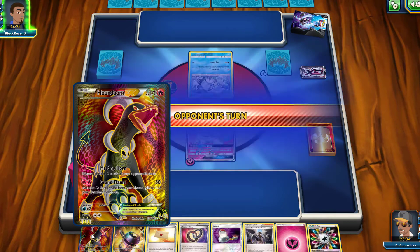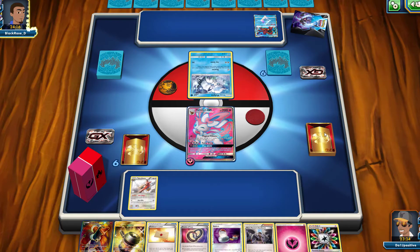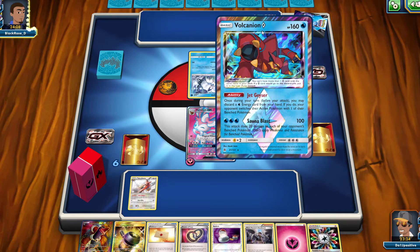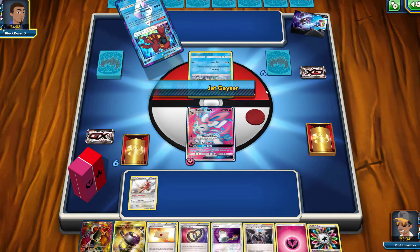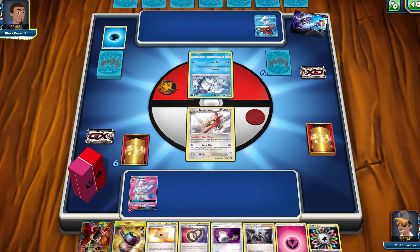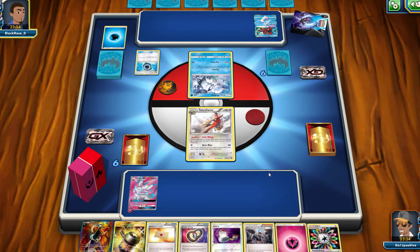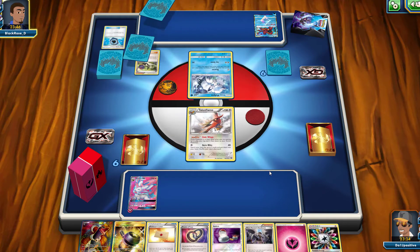It's too early in the game. Our opponent lays down a Prism Star Volcanion — Jet Geyser lets them discard a Water energy from their hand and switch my active Pokémon. They use it right away and bring out my Talonflame, which has free retreat, so I'll be able to bring out my Houndoom next turn. They then use an N, which gets rid of our cards — I had a feeling about that.